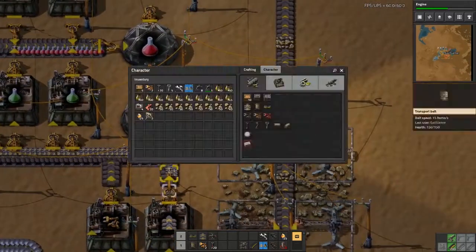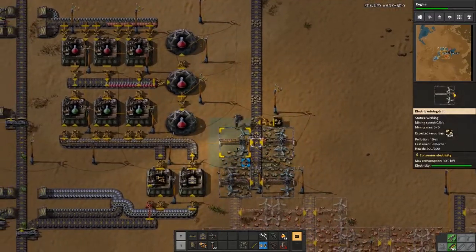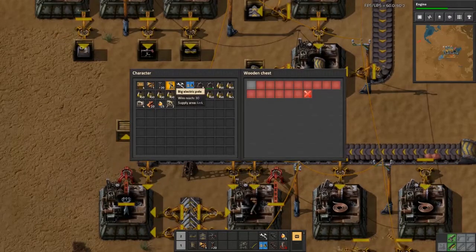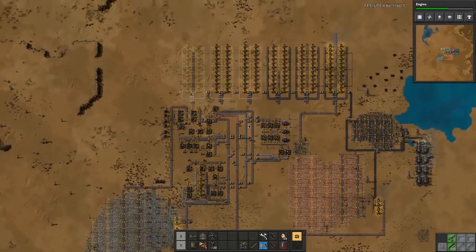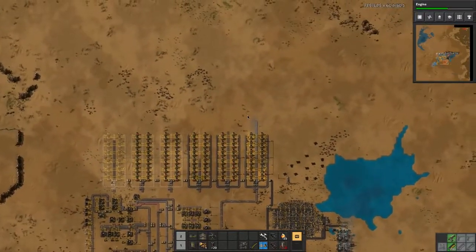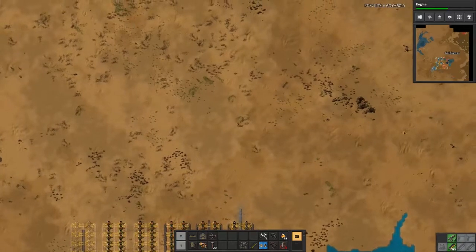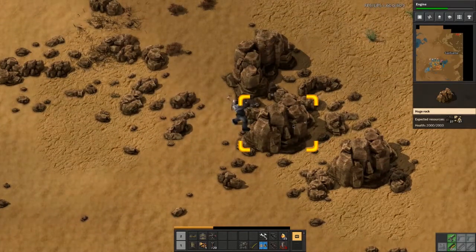I have a lot of stone in my inventory — why do I have so much stone? With our next base setup, we're going to be setting up what we're working towards, and I did start thinking about how we were going to lay out things like our main bus — the main bus being where we put all of our belts with all the resources on, and that carries them to the different components of our factory.